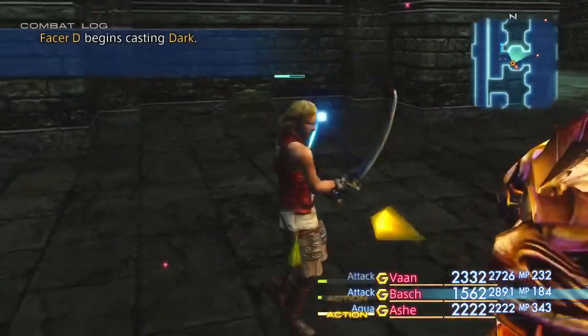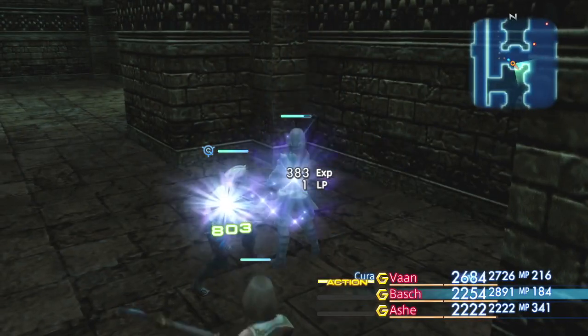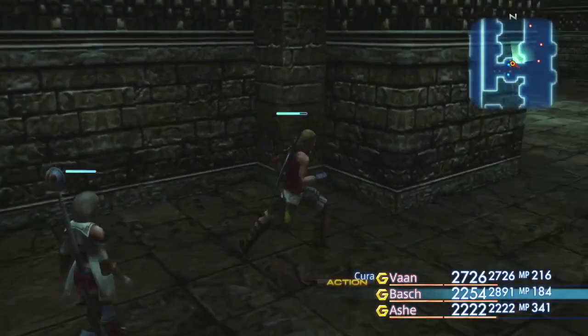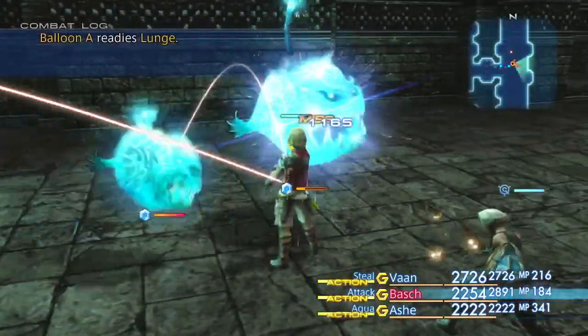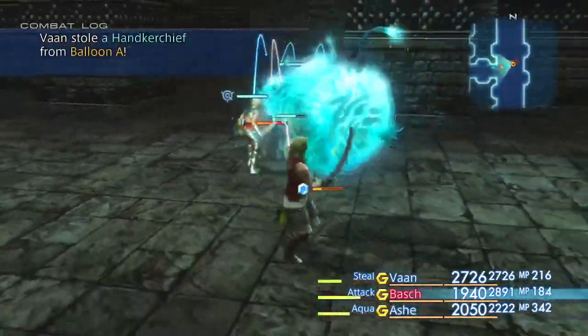Over here there was a chest that also spawned a Raz Algeti — or Algeti? It's a new gun for Balthier, or a new gun in general. So that's actually a pretty good find. We didn't really get to explore all of this room at all, so it might be some loot I never bothered to go for.